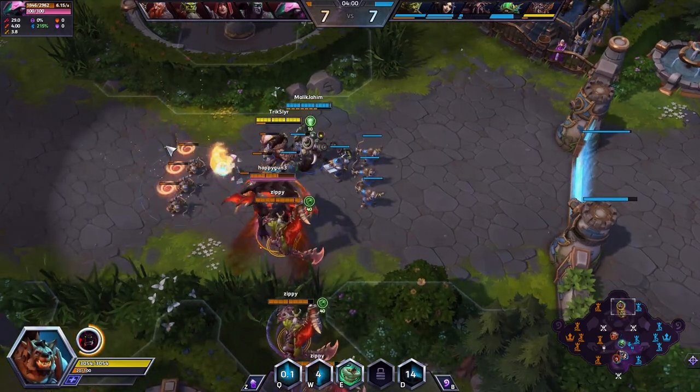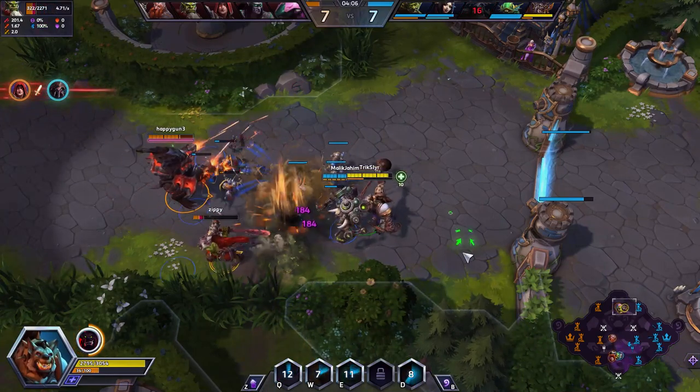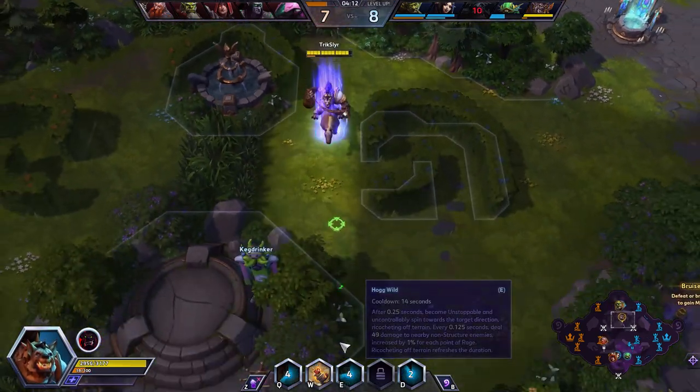I'll show you later. Basically the point of getting Dense Blasting Powder is for seething potential and wave clear. So you hit Q and it bounces off some bombs, and those apply a slow at the same time. It's great for peel and great for chase if you can get the flank.